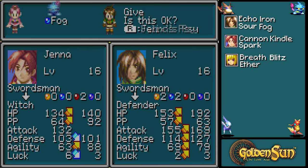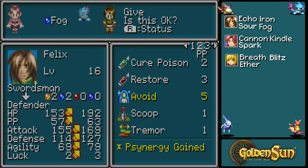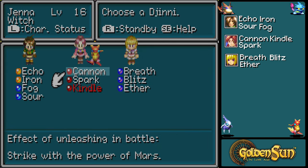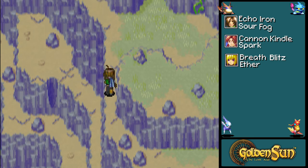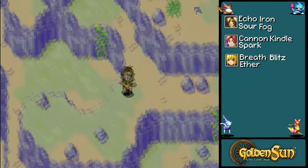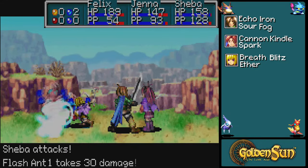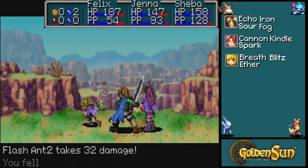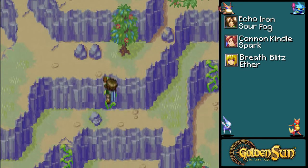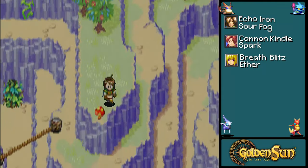We can give this to Felix and he gets Ply and Ply Well, which are actually better heals than Cure and Cure Well. And Avoid is basically like using a Sacred Feather. Unfortunately, Felix is gonna be saddled with having Djinn he's not going to use for a little bit — we have to wait until we get our fourth party member to really start balancing all the different Djinn we have.